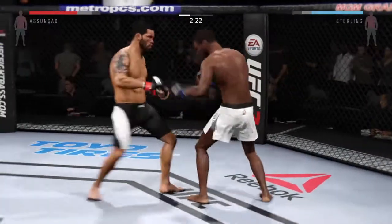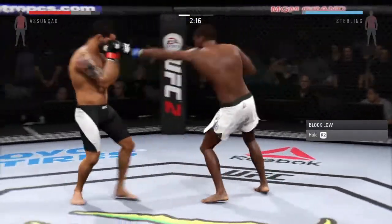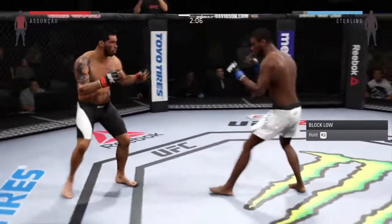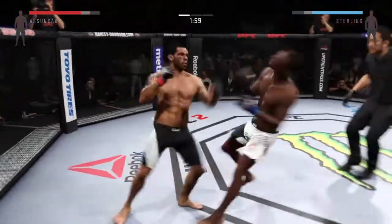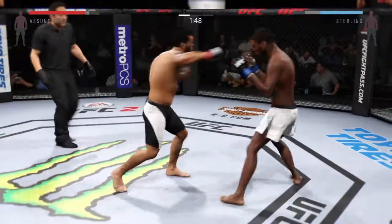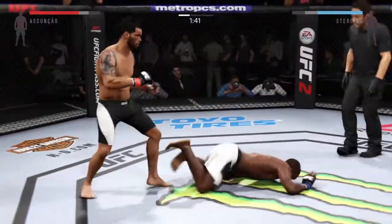Good body kick. Very nice kicks. Another kick to the body. He's doing a really good job of timing these shots. Assuncao with a nice jab. He's tagging him here. Oh, and he's caught the kick. That's a clean left hand. And there's another nice kick. Very nice kicks here. Quick jab connects — oh, and he's down.